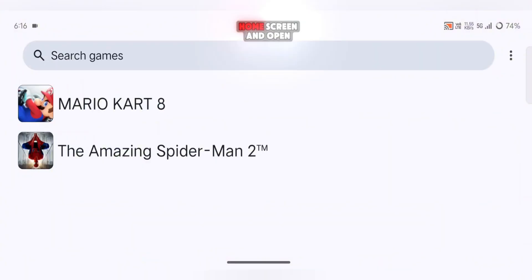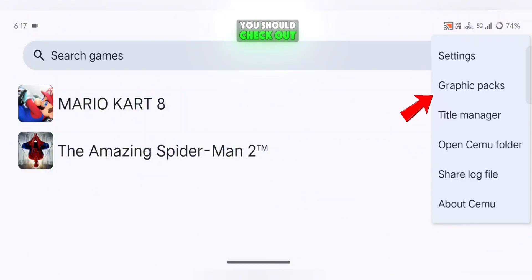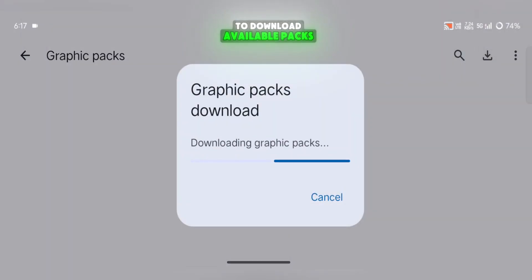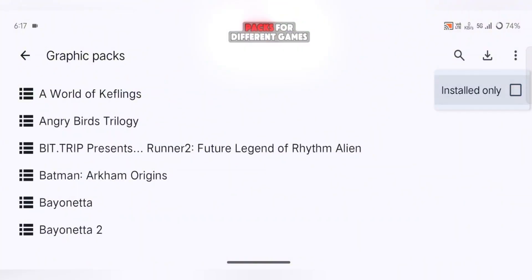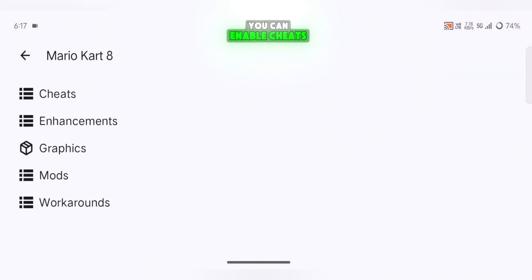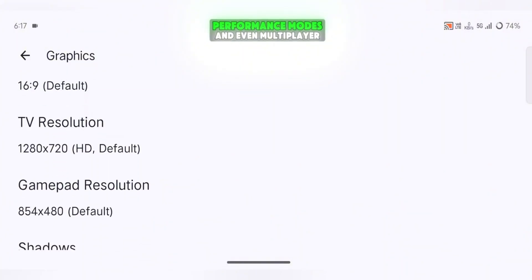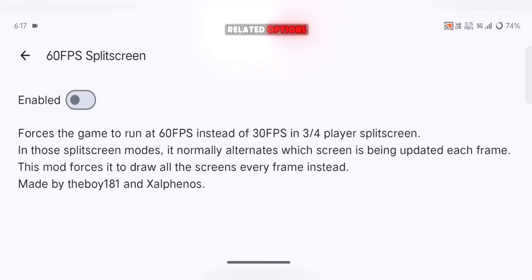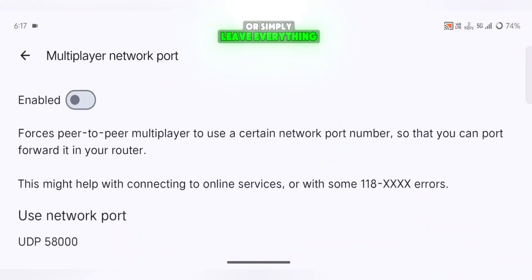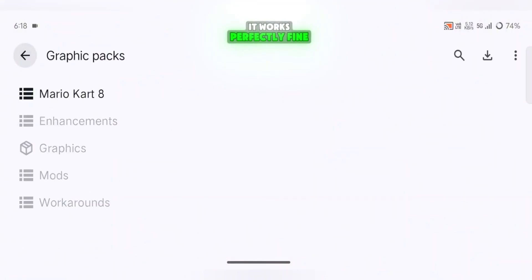Now all the settings are done. Go back to the home screen and open your game. But before playing, there's one more important thing — Graphics Packs. Tap the Install icon at the top right to download available packs. Here you'll find many graphics packs for different games. For example, if you have Mario Kart 8, you can enable cheats, graphic enhancements, performance modes, and even multiplayer-related options. You can customize these settings if you understand them, or simply leave everything on default — it works perfectly fine either way.